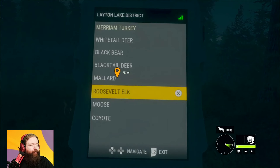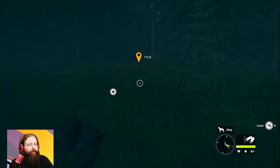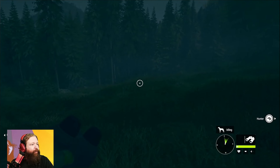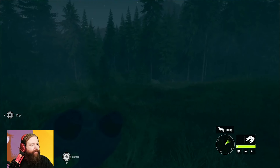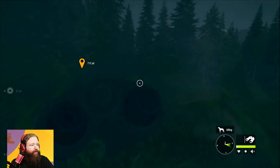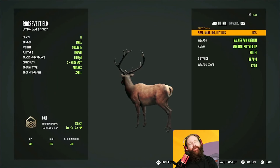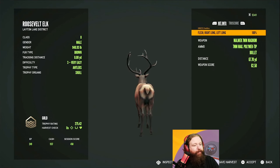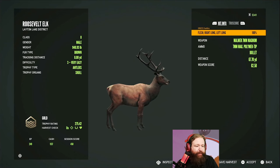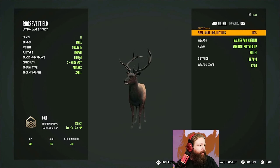Alright, sounds good. It's pretty dark. I don't know where that one went. I'm gonna have the dog track it for me. Usually I like to find it on my own, but I'll just have him track it. Oh, there it is — okay, I didn't have to have him track it. Let's see what we got. Gold! Yes! We got to go cash it. Right now I think I only have like five, I can't even afford to tax it. I could save it for the lodge, but I just want something for the lodge — we start all over on it again.